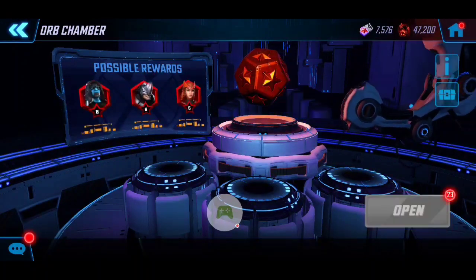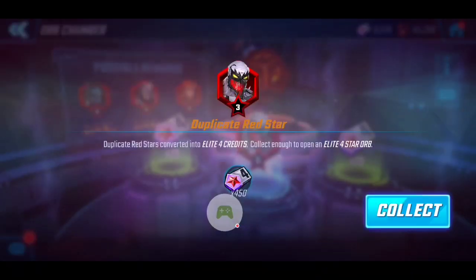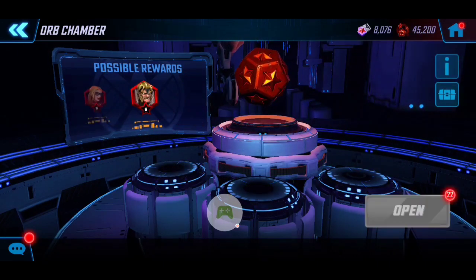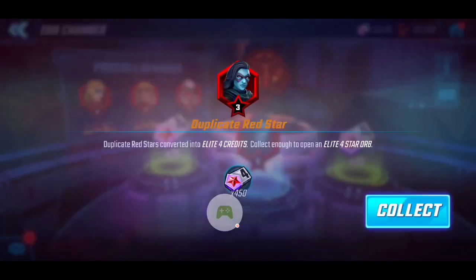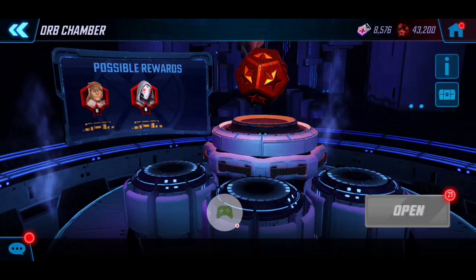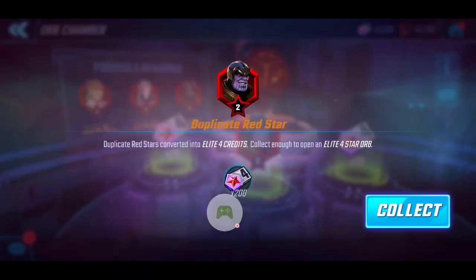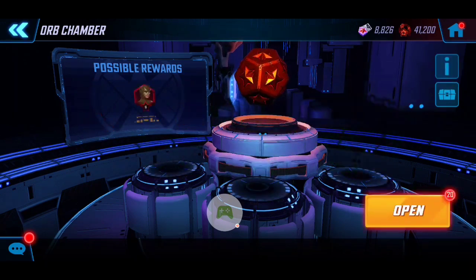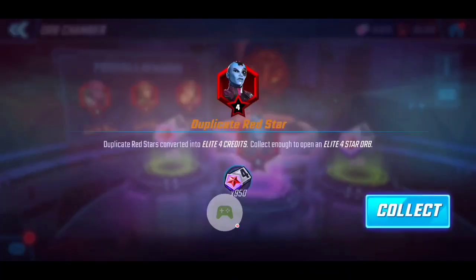Nice, we got a beautiful upgrade here — surprisingly a purple in these red star orbs is very appreciated. Got an Anti-Venom there as well, already got the five-red on him, but that's all right. With these red star orbs we can always replace them, and it's not very often we get such a formidable character as Silver Surfer, so that's why I'm willing to put more into it.